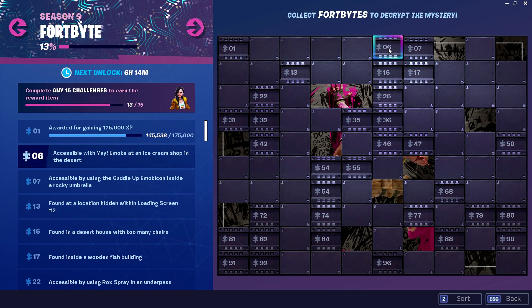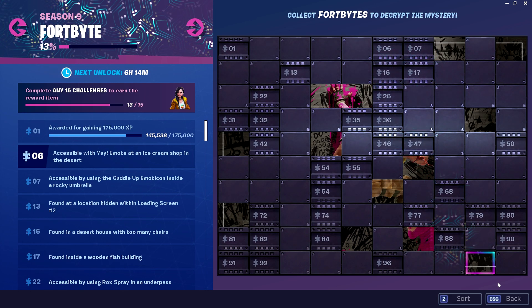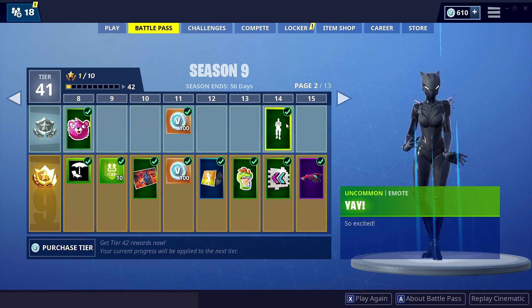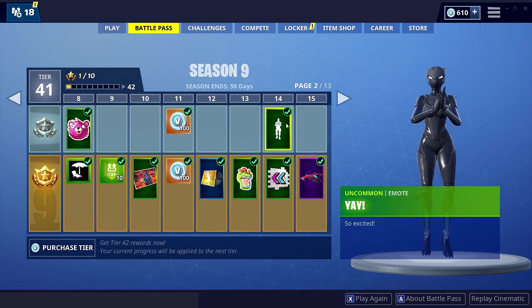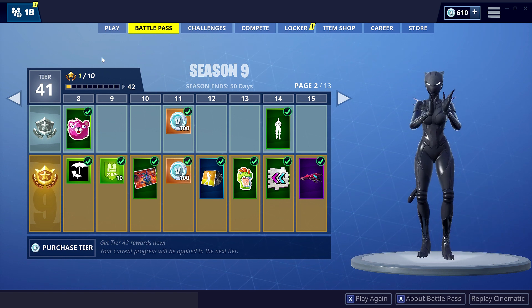First things first, let's check if you have the yay emote. Go into the battle pass and make sure that you are at least tier 14 or above. You do not need to buy the battle pass — let me stress that to you. The yay emote comes as a free reward; you just have to be tier 14.